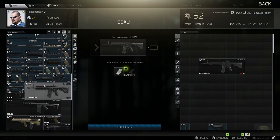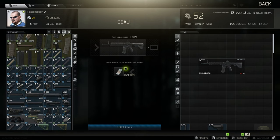Hey guys, welcome to the lowest recoil build for the HK416. It's going to be based off the HK that you get from Peacekeeper at tier 3 for 880 dollars. To start off you need to head over to tier 4.